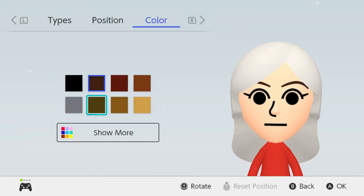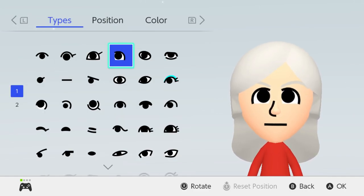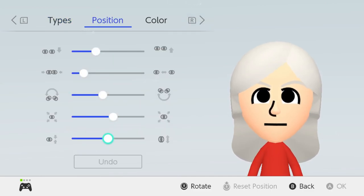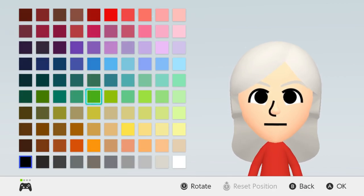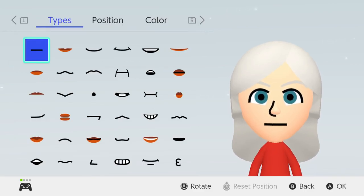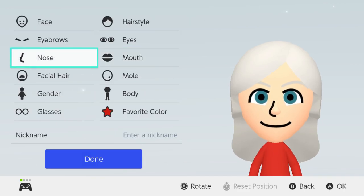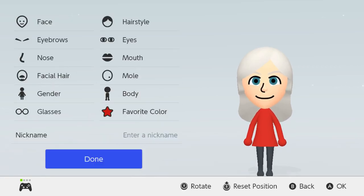Her eyebrows are pretty thin — the normal thin ones, then we rotate like that. Color gray. For her eyes she has pretty big circular eyes — like this, but we definitely spread them out and rotate them a little bit like that, then move it down one. I think that works. For the color of her normal eye it's like a greenish bluish — yeah this works. Nose can stay the same. For her mouth a smile — I think this works.